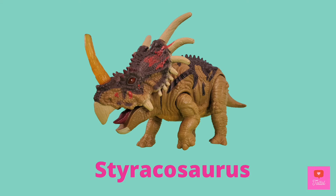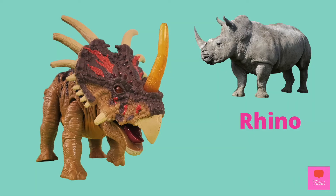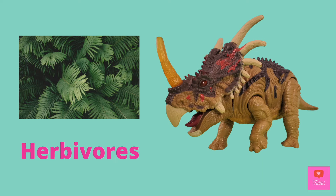So, who's Stacy? Stacy is a Styracosaurus — it means spike lizard! Can you say Styracosaurus? Do you see all the spikes around her frill? It also has one big horn on the nose, like a rhino, right? Styracosaurus is an herbivore. They use their beaks to chomp down plants. Herbivores are animals that eat veggies.